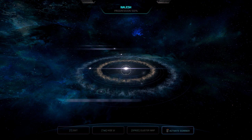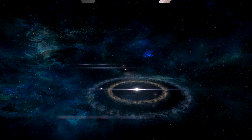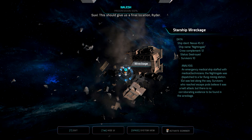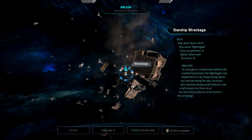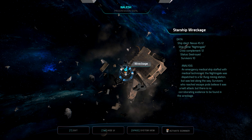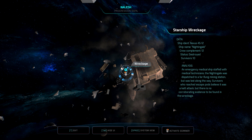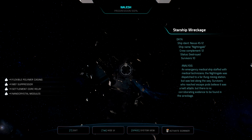Last one. Another wreckage: the Nightingale, an emergency medical ship staffed with medical technicians. The Nightingale was dispatched to a far-flung mining station but was lost along the way. Survivors who reached escape pods believe it was a cat attack, though there is no corroborating evidence to be found in the wreckage. They killed doctors and medical technicians - damn them.